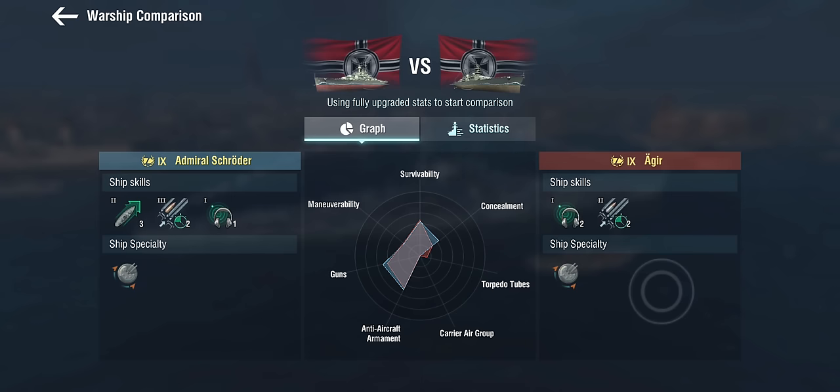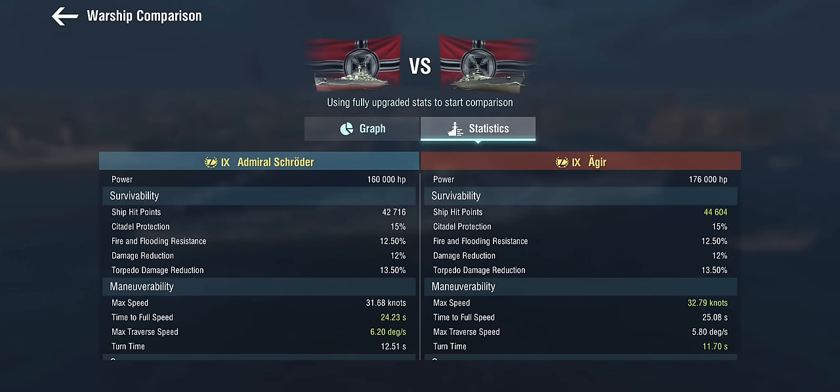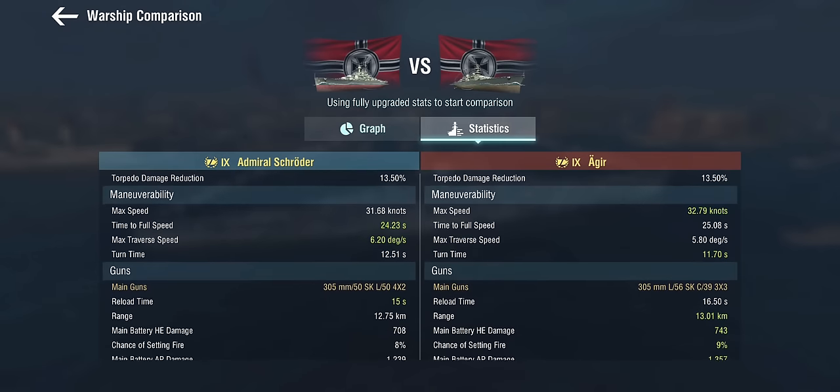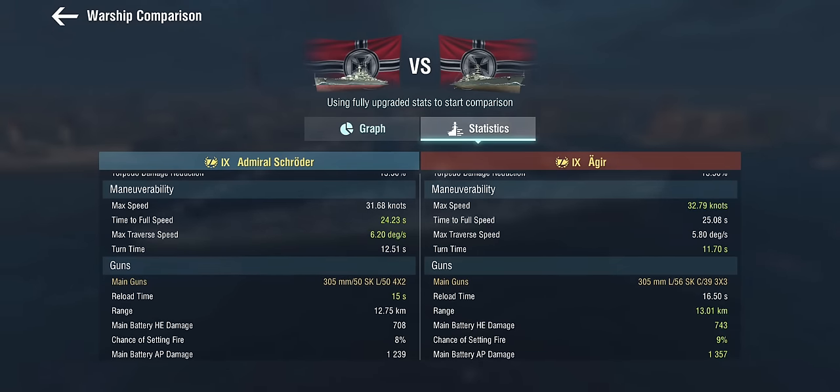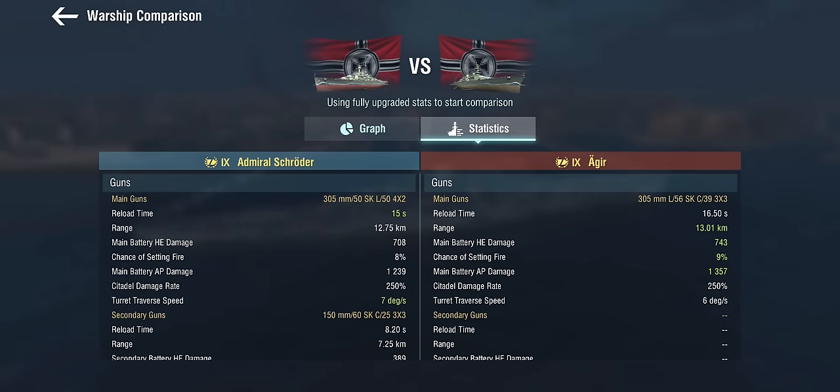It's not a huge difference to be honest. The details will matter. First things first: fewer hit points but otherwise pretty much an Aegir hull. She's a bit slower than the Aegir and a bit less maneuverable but somewhat in the same ballpark. Now here we come to the point of the guns. The Aegir has the Odin's guns — the 56-caliber length in the 1939 turret. The Admiral Schröder on the other hand has tier 5 guns. This is the kind of stuff you find on the Derfflinger or on the Kaiser at tier 4.